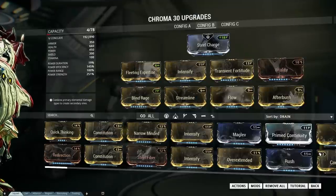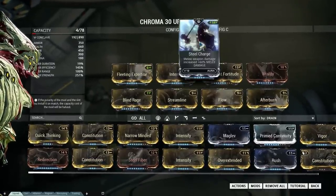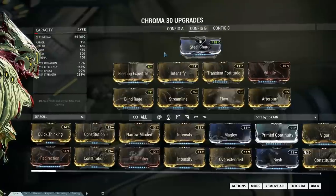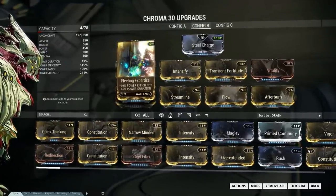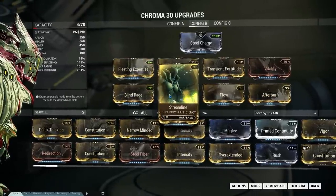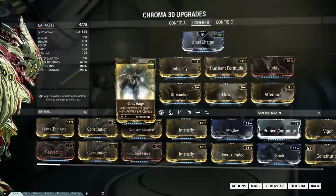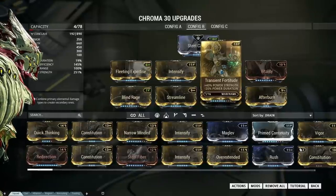First of all, I got the Steel Charge Aura. And if you see on the left side, you can see all the percentages. I got a lot of efficiency because the Spectral Scream will be used a lot. I got all my Power mods installed because I want the power of a god. And then I got some Flow and some Vitality, of course.